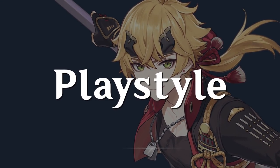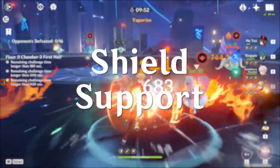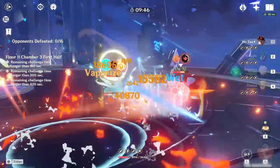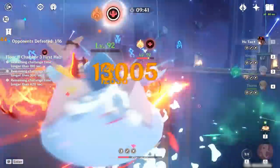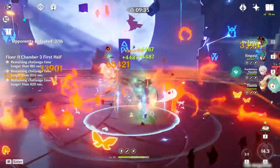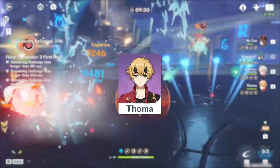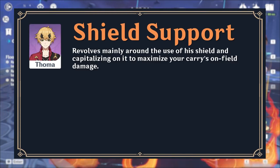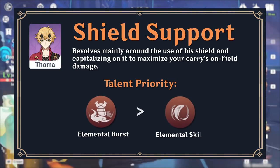Thoma as a shield support revolves around the use of his shield and capitalizing on it to maximize your carry's on-field damage. In this role, he does little to no damage, so all you need to build is HP and Energy Recharge. Since both his skill and burst provide or refresh his shield, it depends on preference for which to level first. His elemental skill is an upfront shield, while his burst is a quick refresh shield. Since his shield depends on refreshes to reach max stacks, leveling his burst first is recommended.